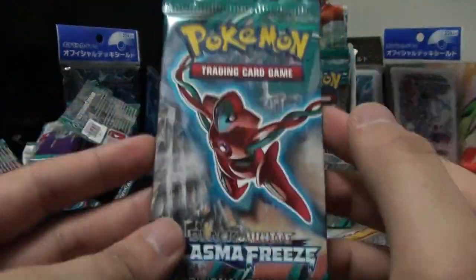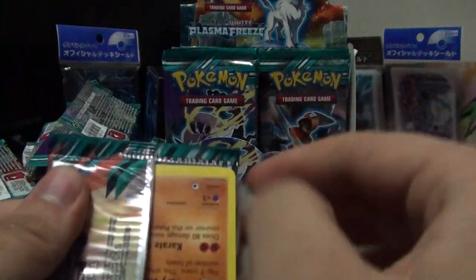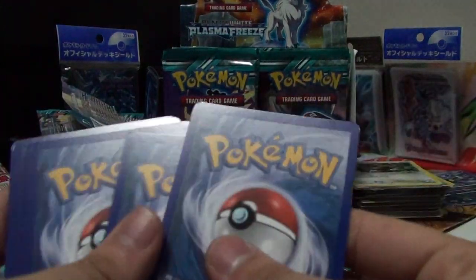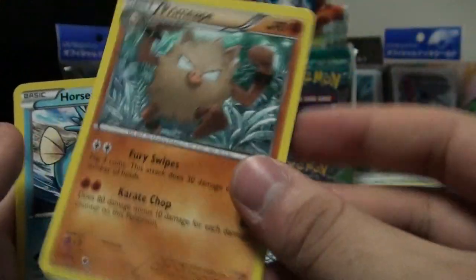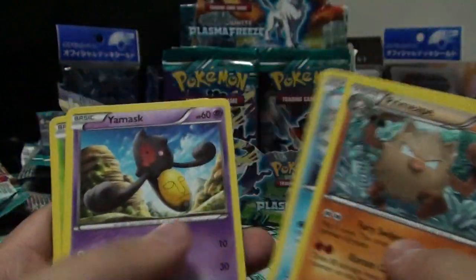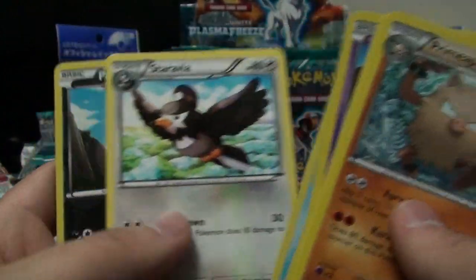I have not gotten an Exeggcute from this set yet - not from the pre-release or from this box. Sheesh. Gold Exeggcute is in the next set so I don't know why Exeggcute is getting so difficult to find here. But we have a Primeape, who is a common - very unusual. Horsea, Phantump, Weedle, Eevee, Frozen City, Palpitoad, Staravia, Phanpy.